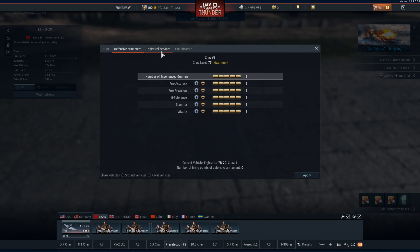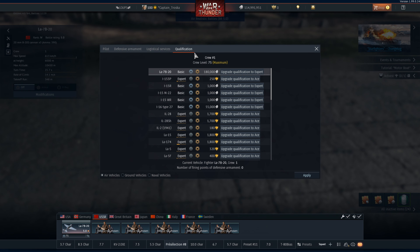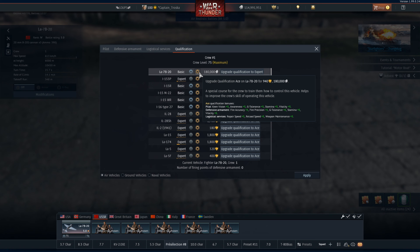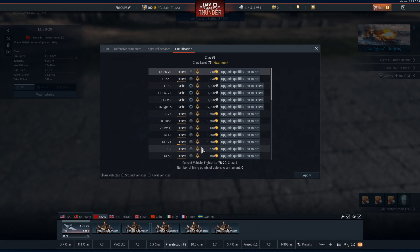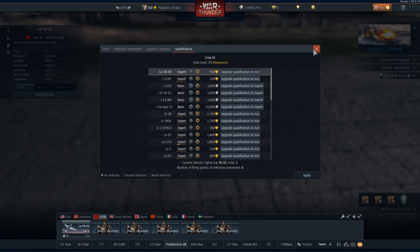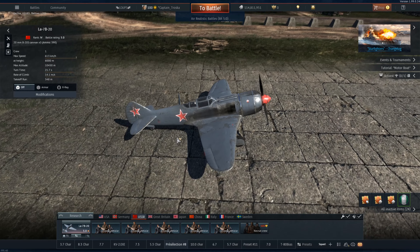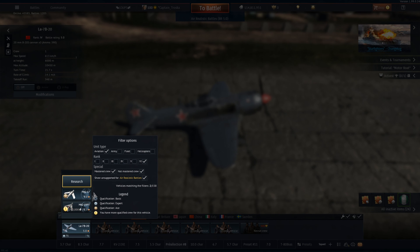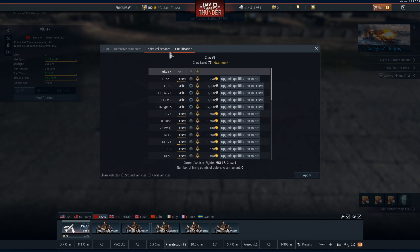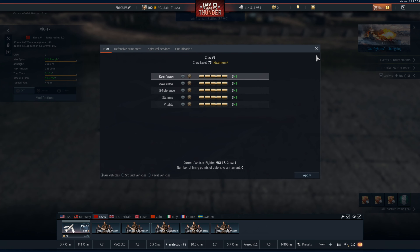Only two matter: pilot and logistical service. Defensive armament is only to help your gunner when you play bomber or an attacker with gunners. But if you only wanna play a regular fighter with only one person in your plane, it's completely useless to grind it. You also have qualification — this part is only to put your crew on expert and to see its progress. Once you've made it expert, you can either play it until making it ace, or buy it with Golden Eagles. I advise you to just play your plane normally and not waste your money on that. Make expert the planes you play the most if you have enough Silver Lions. That's only making your crew better in a couple of cases: repair and reload time on the airfield, G-resistance, enemy detection, and your pilot's vitality.